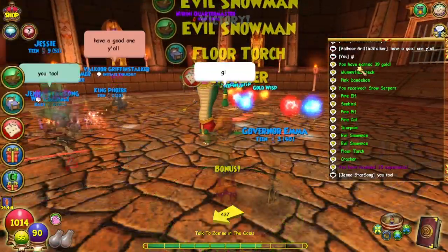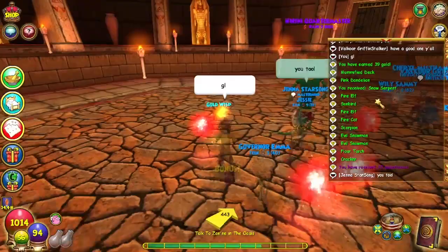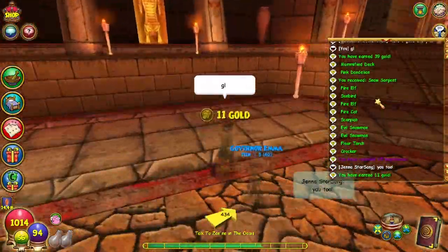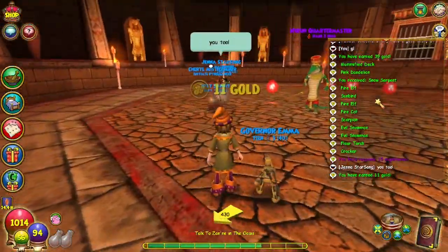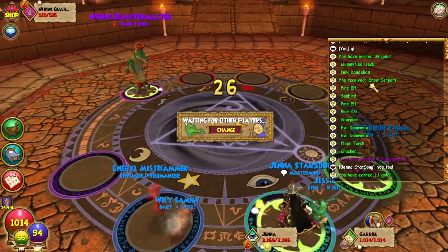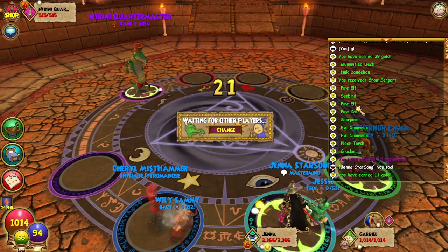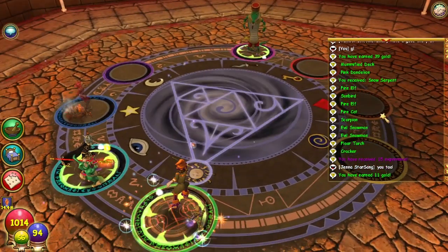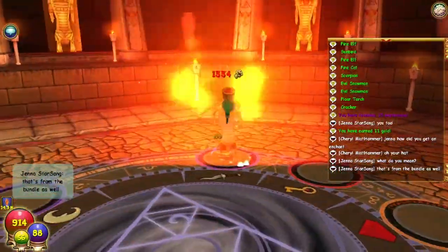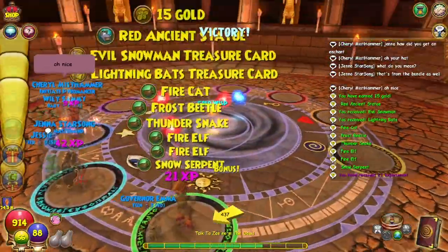Look at all this good stuff! There's the boss again — get him again! Alright, we got two fire elf, one sunbird, one fire cat, one scorpion, and two evil snowmen. Right now between six and seven spellments per run is being dropped, at least with these first bosses.